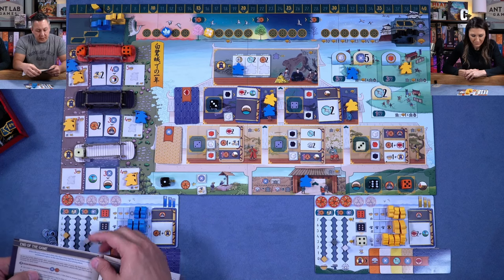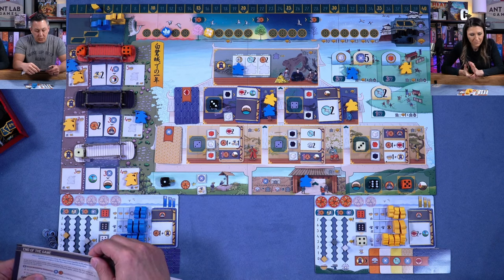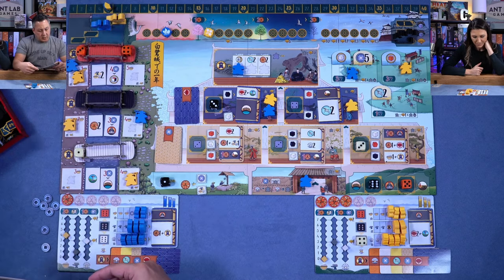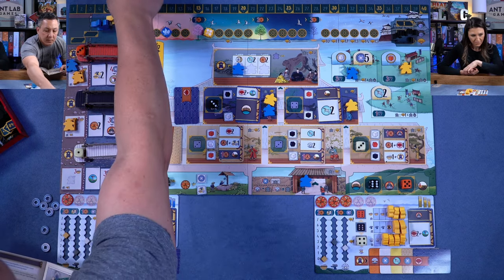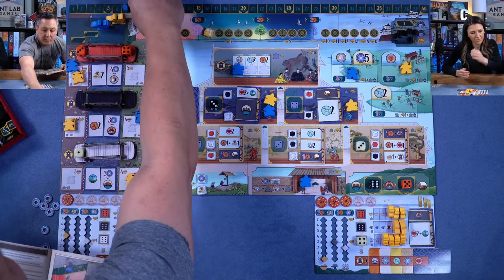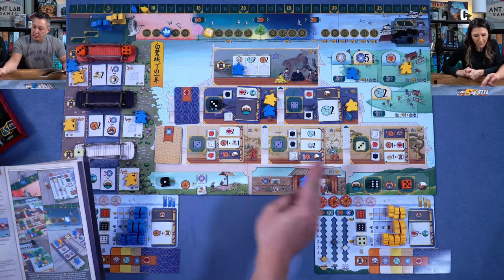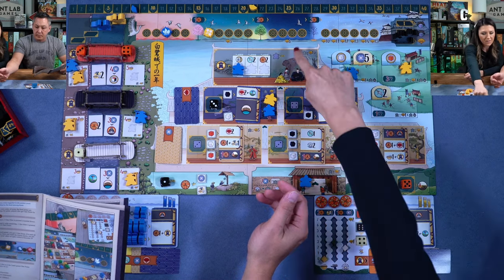Final scoring: for every five coins and/or daimo tokens you have, you get one point rounded down. Anthony has eight total, so he gets one point. Francis has five, so one point as well. For each resource type where you have between three and six units remaining, you score — Francis gets one point, Anthony gets two. For the passage of time track, Francis gets three points, Anthony gets none.